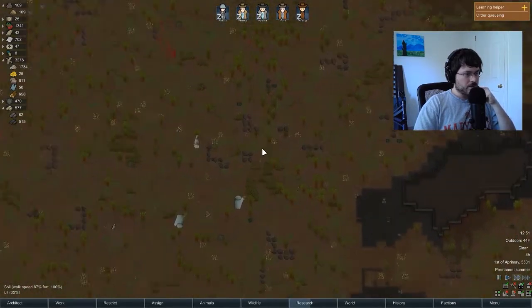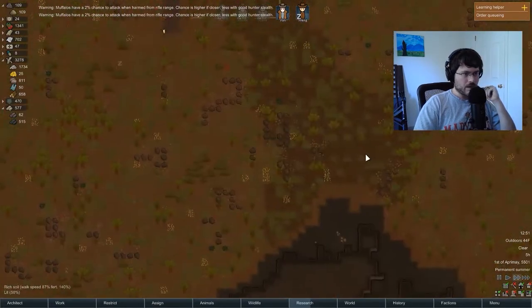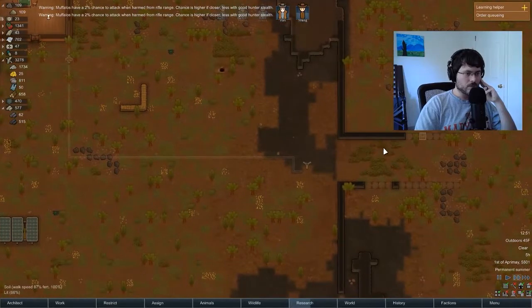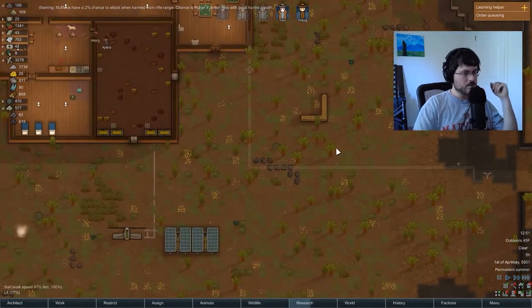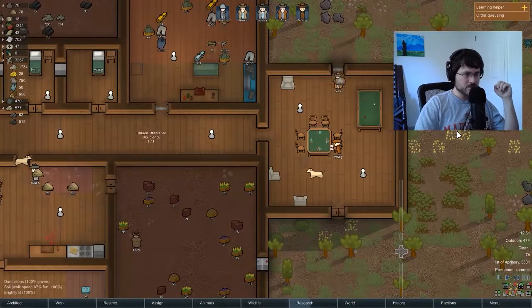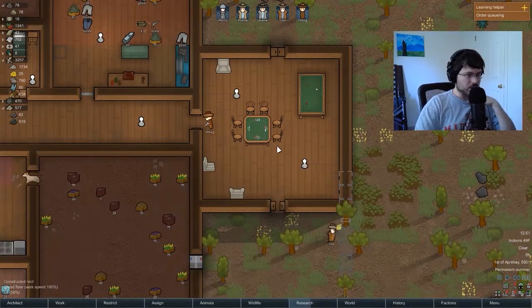Let's get the rest of those muffalo maybe. Having our dude hunt those with a pistol to try to boost his shooting is probably not a good idea, but we'll see how that goes. Let's kick the speed up a bit. Wong's playing poker with himself — he's got a pair of aces there.